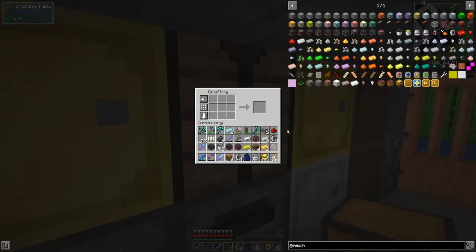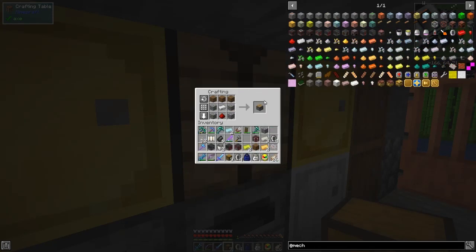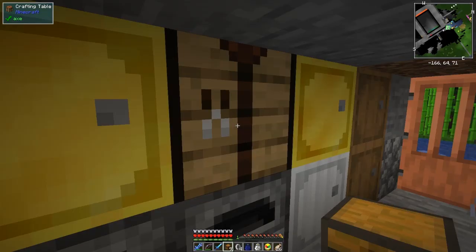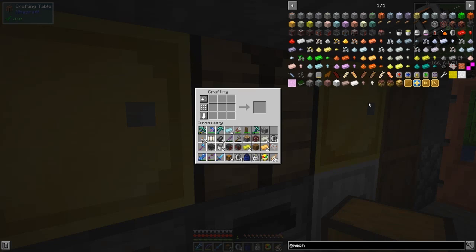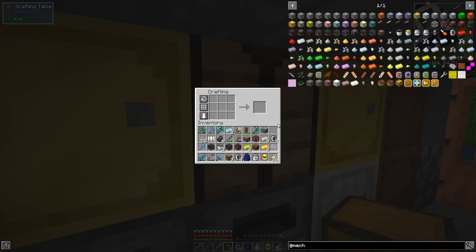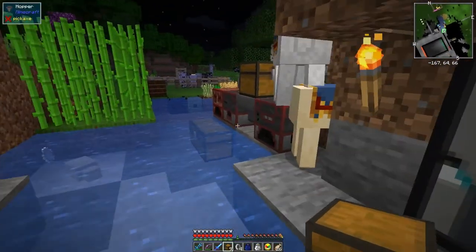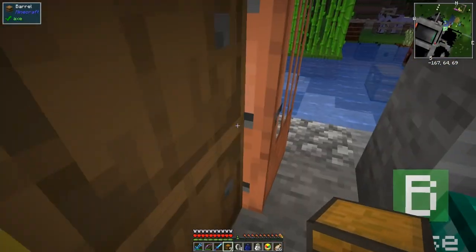Let's go to the pump recipe. I should have checked that one earlier — just two aluminium. Yes, they're in the smelter, we should be able to get those out. We should now be able to make the pump as well.